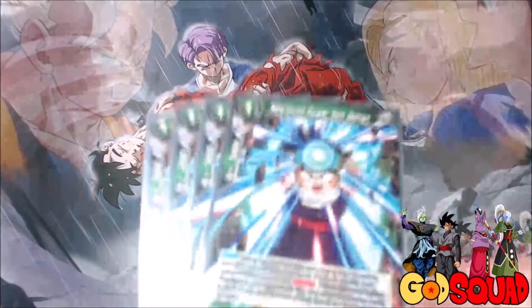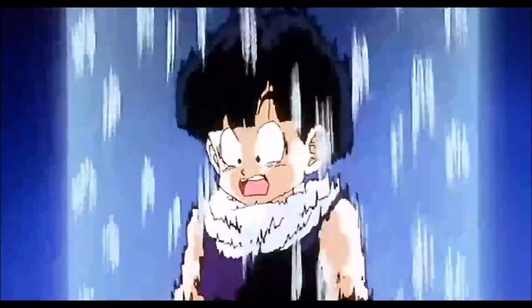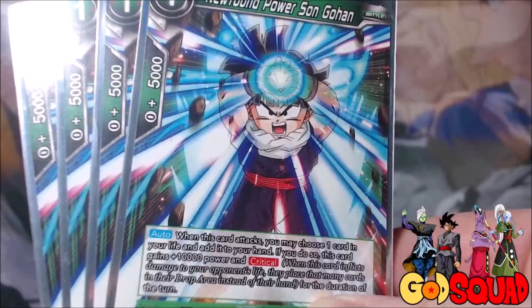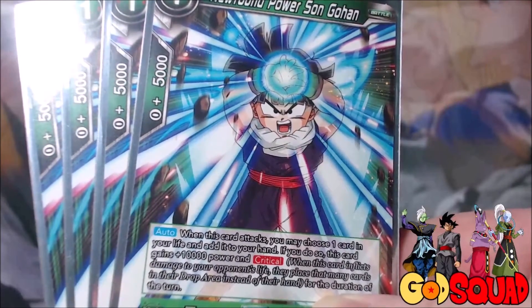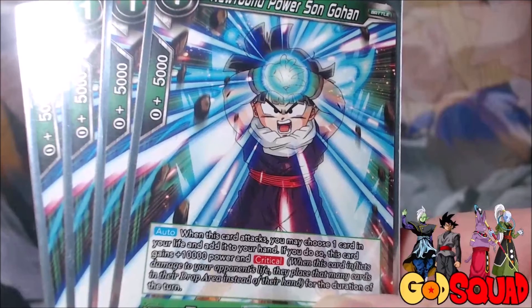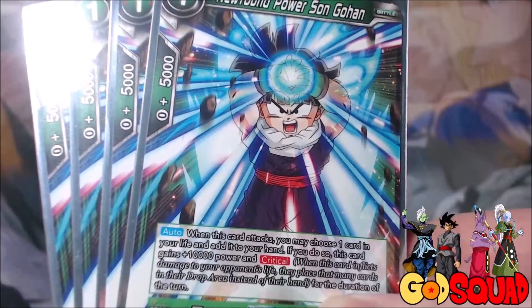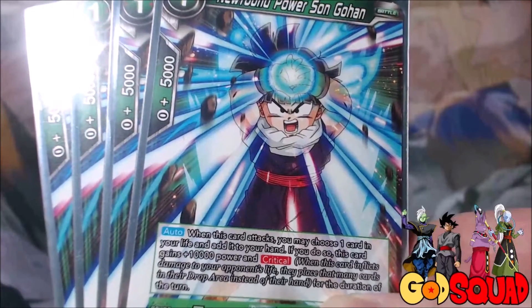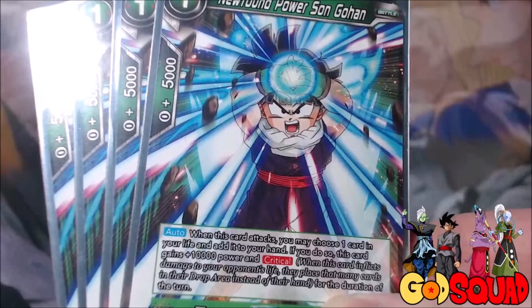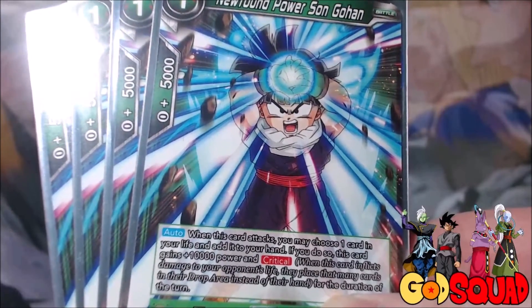Up first, we run 4 Newfound Power Son Gohan. He's a 1-cost, 5,000 power that says: when this card attacks, you may choose one card in your life and add it to your hand — if you do, he gains 10,000 power and Critical for the duration of the turn. So it's a nice self-awakening tool to have in the deck, and it's a pretty strong crit attacker you can drop for 1 energy. Dropping that on the first turn and swinging with it — chances are they're not going to try and combo out of it.